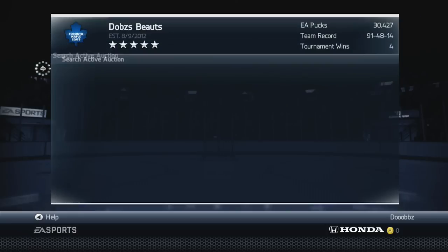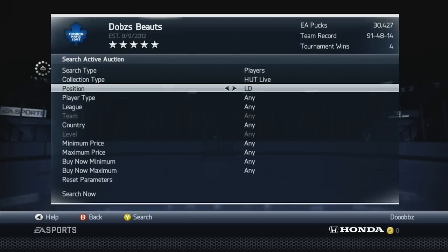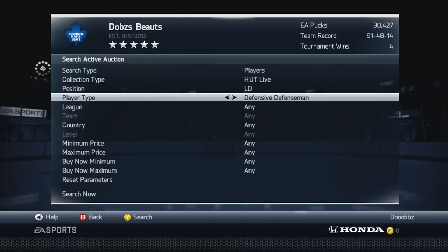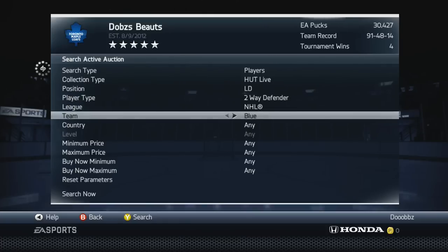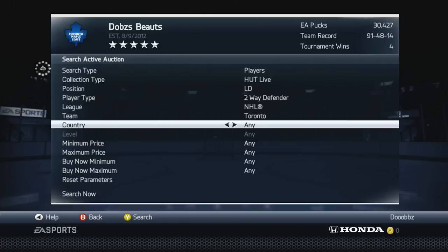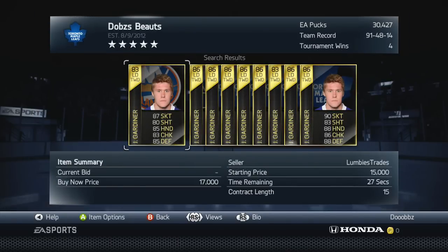We're gonna kick it off with the first Start of the Week player, and that's gonna be Start of the Week Gardner. I just pulled this guy in a pack — if you guys watched my pack openers episode — this guy is absolutely insane. He's a two-way, right? Two-way NHL, we'll go to Toronto, USA, and boom. Gardner is one hell of a defenseman. You can get him for 15k right here, which is really cheap.